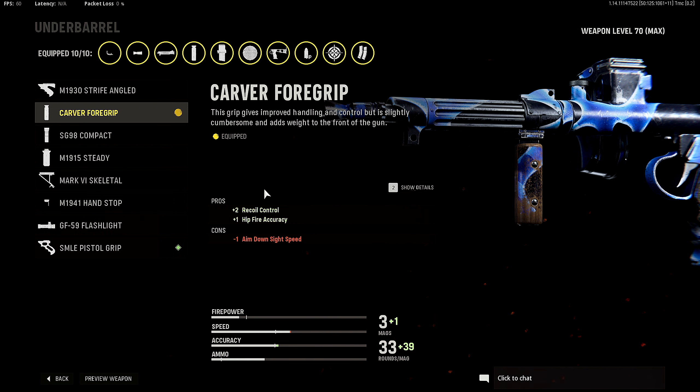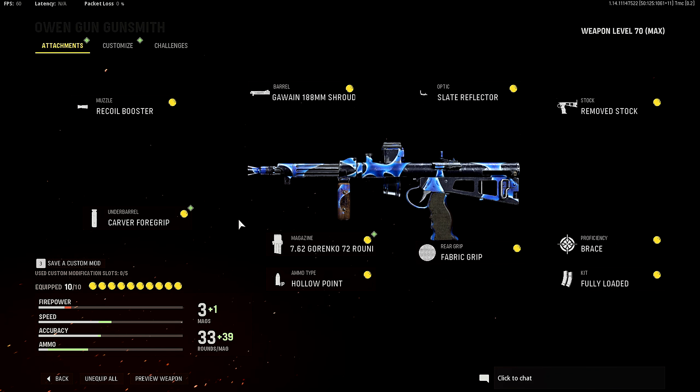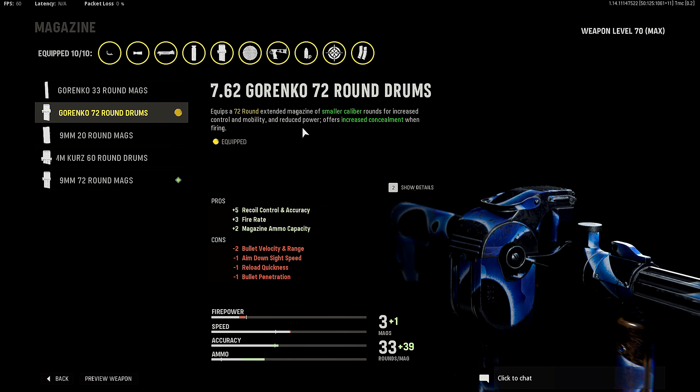Moving on to the underbarrel, I'm rocking the carver four grip for plus two recoil control and plus one hipfire accuracy. This is just a preference thing for me. If you guys wanted to rock something else — something that'll increase your aim down sight speed, your mobility, your aim walk movement speed — you can go with whatever you want. But me personally, I'm going with the carver four grip because I want my recoil control to be as minimal as possible.